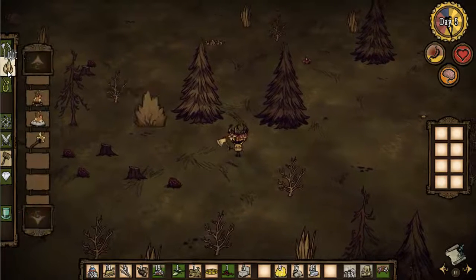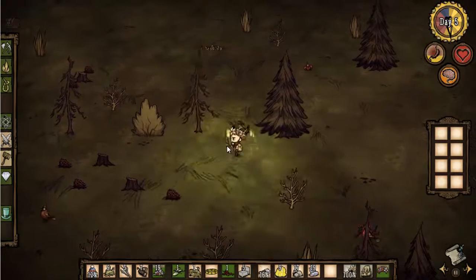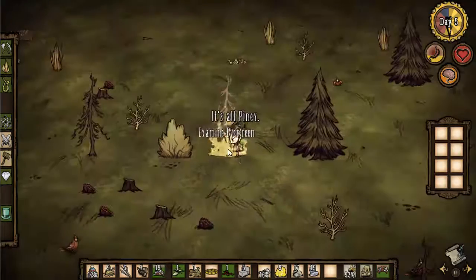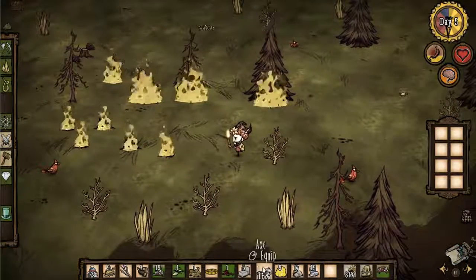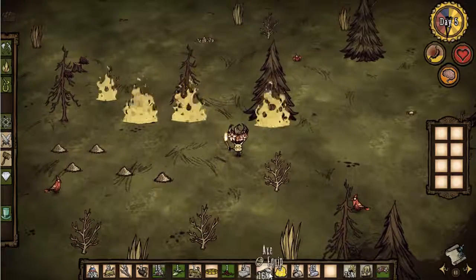Let's see if we can get a crock pot happening. We're going to make a torch here and we're going to equip it. It's all piney - let's light that up and we're going to light that one as well. It's a little bit crazy to light this thing. Let's see if this turns into charcoal. Let's equip the axe - we've got ashes here. If we chop this down, oh there we go, we've got charcoal! Beautiful - we do have charcoal from chopping down the burnt trees.